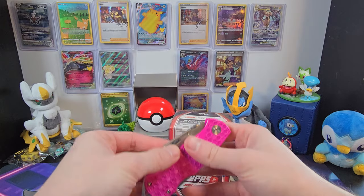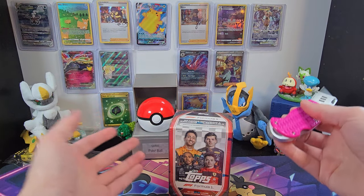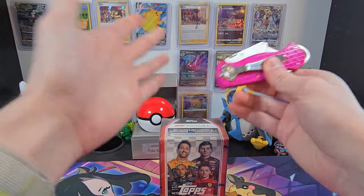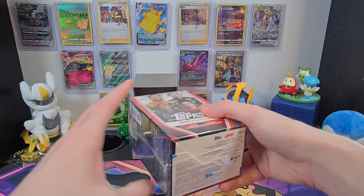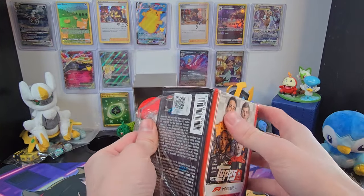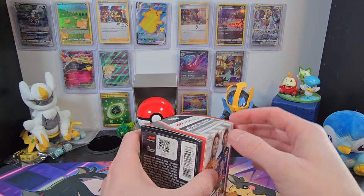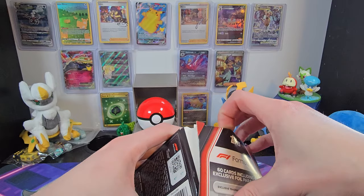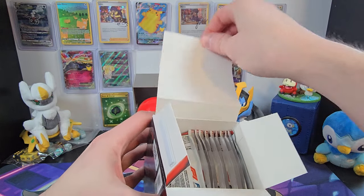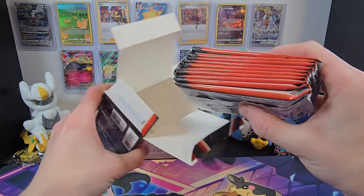We'll start off by getting our handy dandy Zach's JerryRigEverything knife — shout out Zach — and get right on in. Always be careful when using knives. So we'll open it up and see what we get. The box scratches at a level 2, with deeper grooves at a level 3. I have no idea what to expect in here because I've never opened one of these before, but we've got quite a few packs.